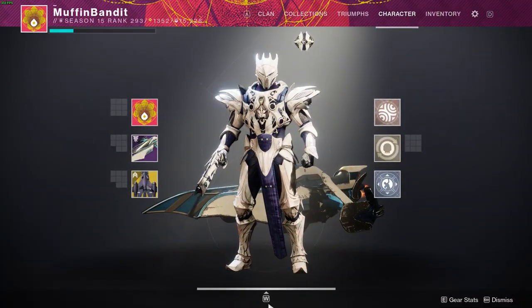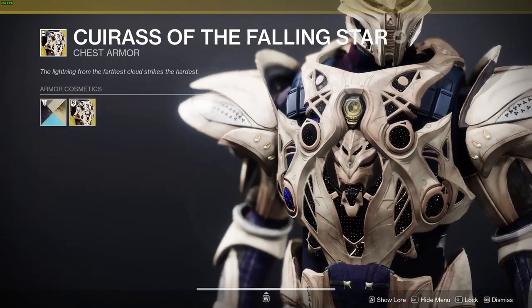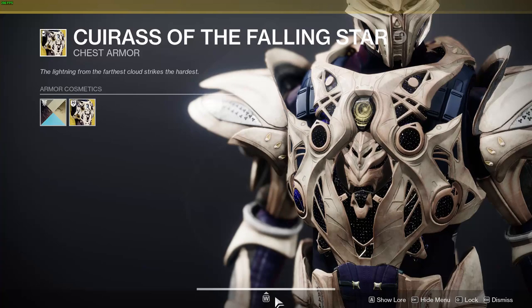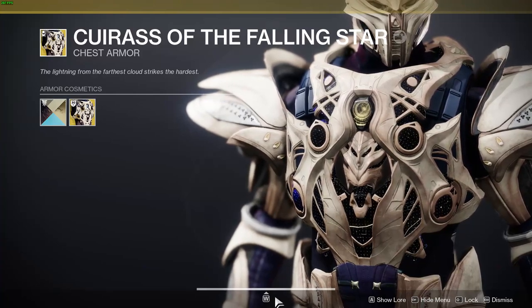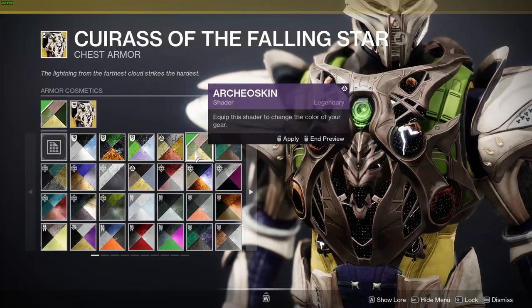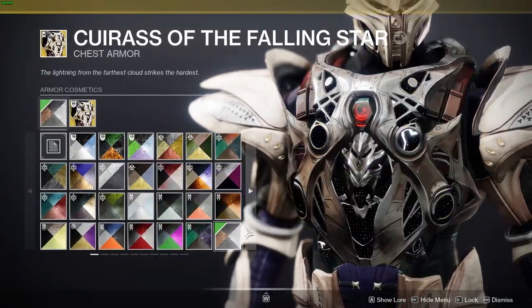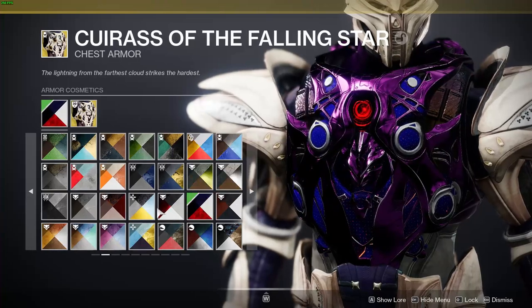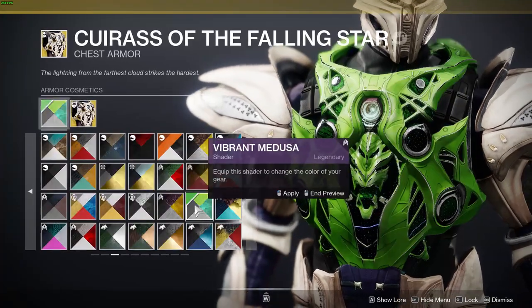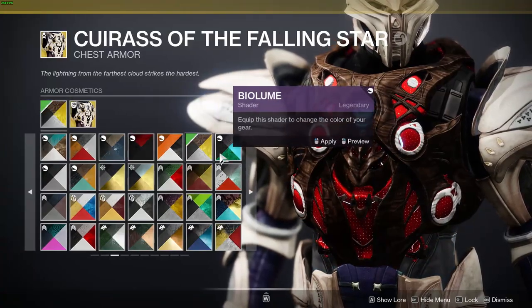Here is my Titan, and right off the bat this is one of the most beautiful exotic ornaments I have ever seen in this game. I still believe the Phoenix Fall ornament is the best, but this one is very close. The armor is a little hard to work with — only a handful of sets really work with it — but once you find your groove, it all falls together.